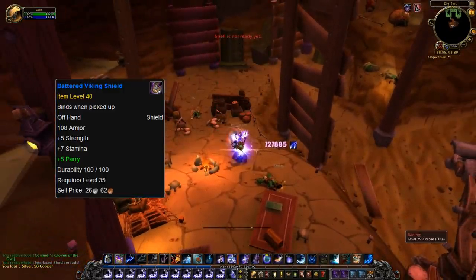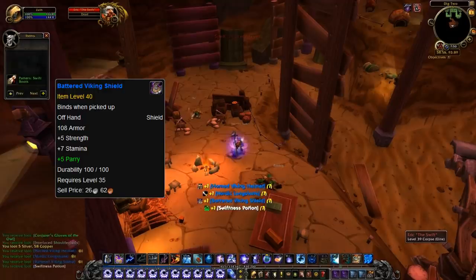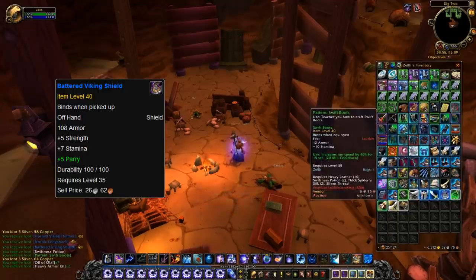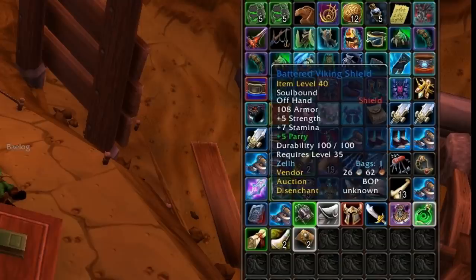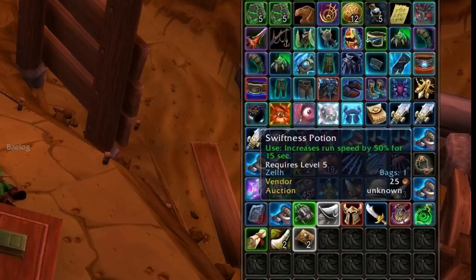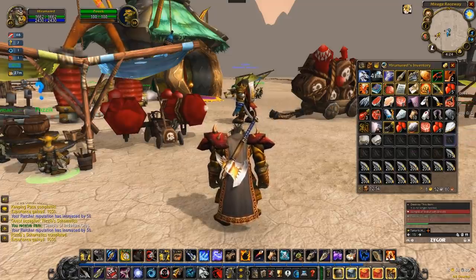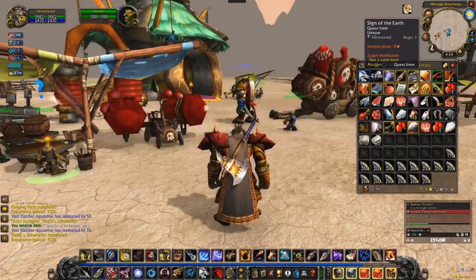There wasn't really a reason for this item to have stats while being uncommon, but vanilla WoW gear had all kinds of crazy stats on them, and some pieces of equipment even had negative stats. I assume there was just a mistake with the shield — it was meant to be a higher quality, or it wasn't meant to have stats on it. Or it was meant to be a quest item, as quest items are most of the time common quality.